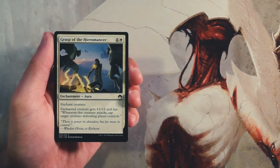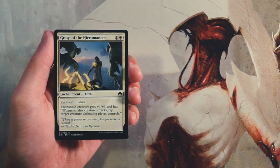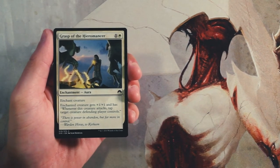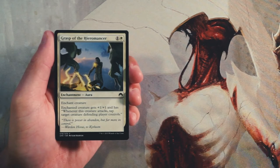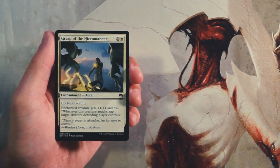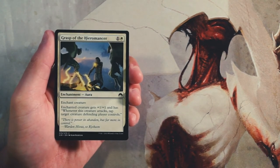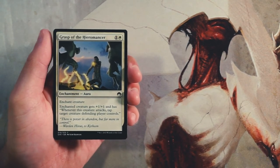You do still run the issue of opening yourself up for a two-for-one — if they remove the creature, they've gotten rid of both the creature and the enchant creature with just one spell. Equipments have that issue too, but are a little easier. Not my favorite card, but if I'm in an aggressive strategy I wouldn't be unhappy to have one or two in a Magic Origins core-set-style draft.